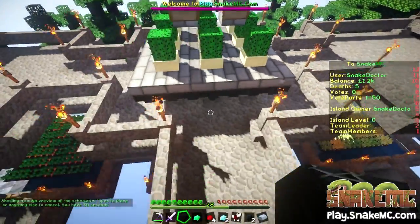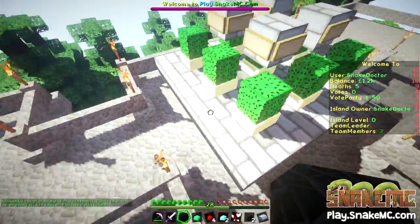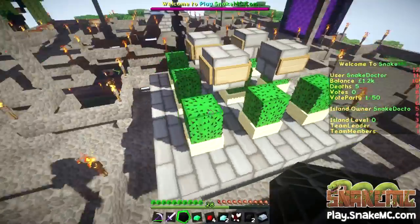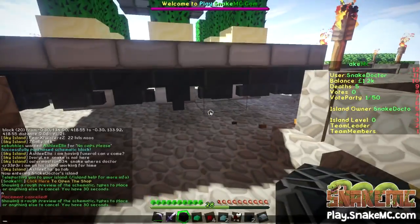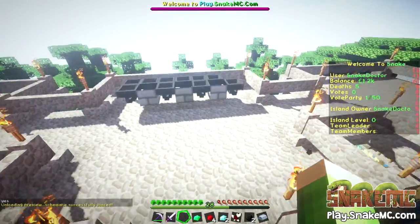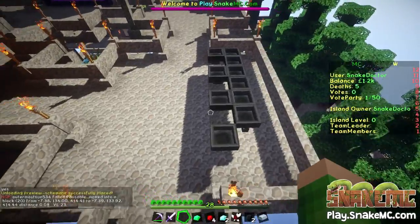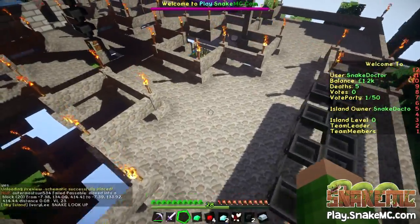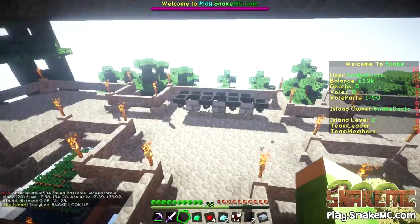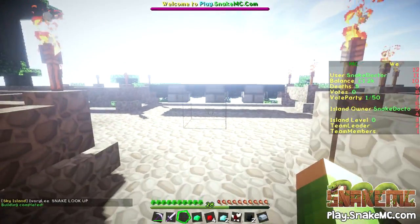It's a seven by seven and my islands are eleven wide, so that gives me one block to run round. All I've got to do now is type 'yes' in the chat in the next thirty seconds and it stays. So it's now going to build the schematic for us. It says building complete.